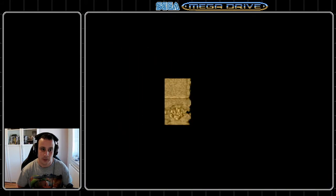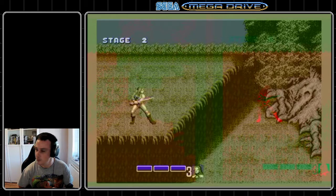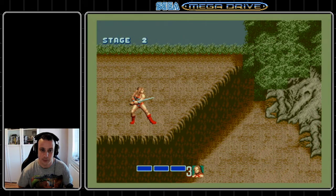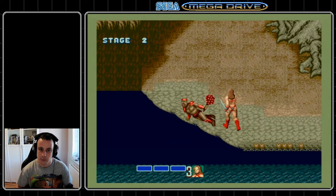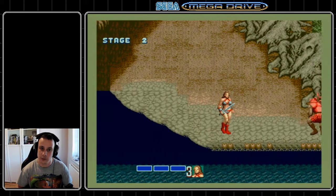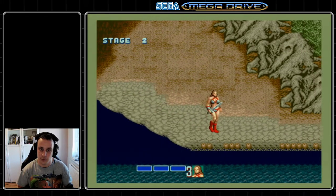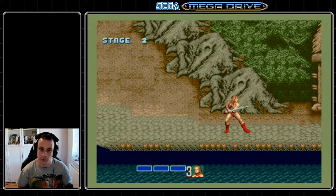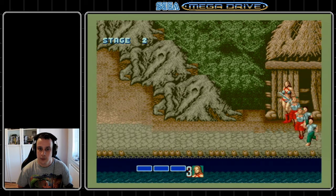Stage two — we can start making use of the pits. As long as enemies go in the pit you get double points, so you can bait enemies in if you want. They'll always do a charge attack once they get to a certain range from you, so you can abuse that as much as you want.